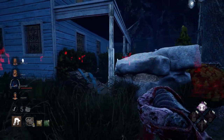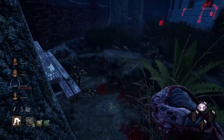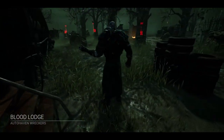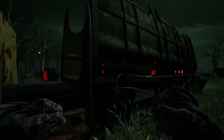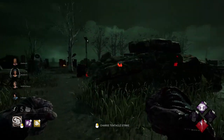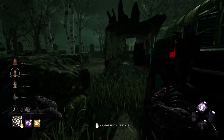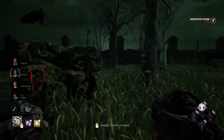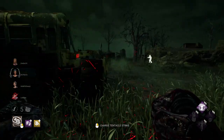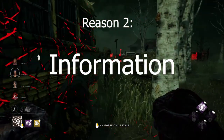Sometimes you'll spawn in the middle of a map with no idea where the survivors are. Sometimes you'll check but they'll be hiding. Sometimes a generator — maybe even two — will pop before you even see a survivor because they're playing so immersed. With this perk, that is a thing of the past. It guarantees a fantastic early game. Most of my testing was on Nemesis, a 115 move speed killer with no speed boost, and yet I was consistently able to get into a chase under 20 seconds every single time.